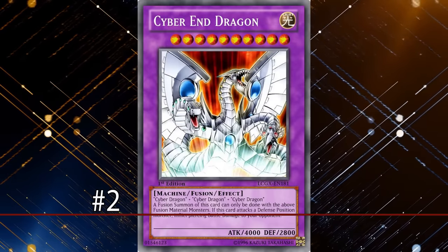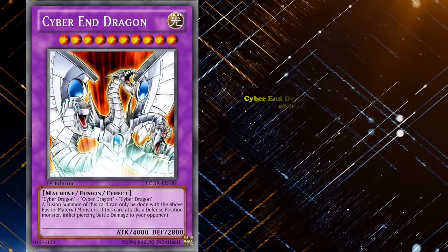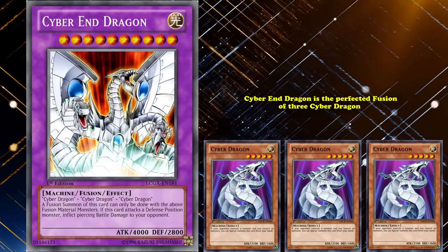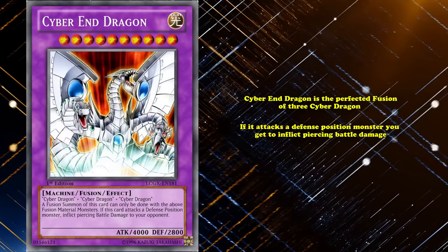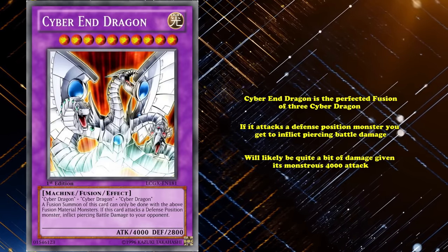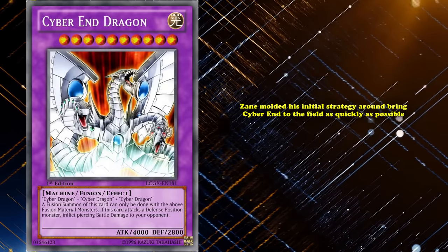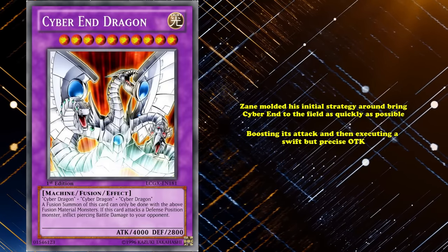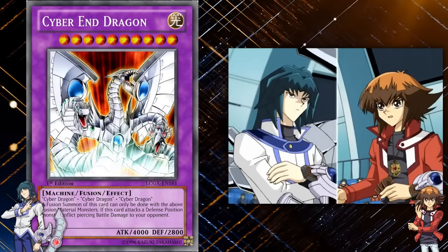Signaling the end at number 2 is Cyber End Dragon, the ultimate boss monster of both Zane and the cyber art style of dueling — which makes sense as Cyber End Dragon is the perfect fusion of three Cyber Dragons. Like its components, Cyber End has a simple but potentially devastating effect: if it attacks a defense position monster, you get to inflict piercing battle damage, which will likely be quite a bit given Cyber End's monstrous 4,000 attack. Zane was more than willing to take advantage of this huge attack stat, molding his initial strategy around bringing Cyber End to the field as quickly as possible, boosting its attack, and executing a swift but precise OTK — as Jaden found out in his first duel against Zane, where even Elemental Hero Mudball Man wasn't enough to prevent Cyber End's onslaught.